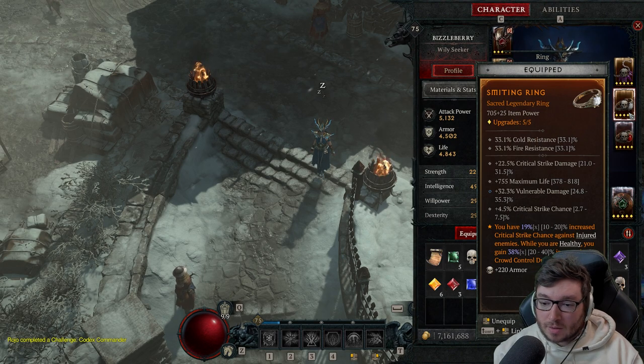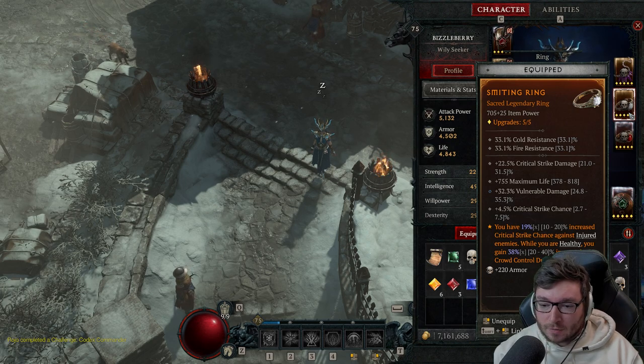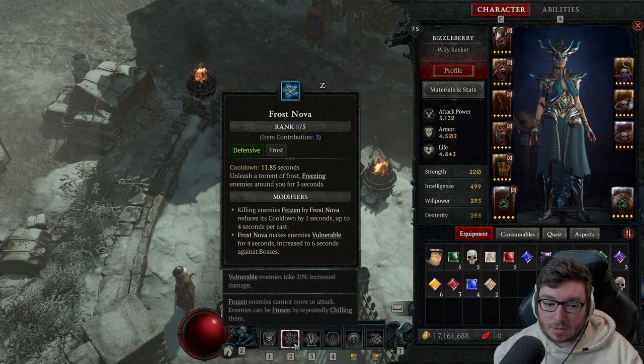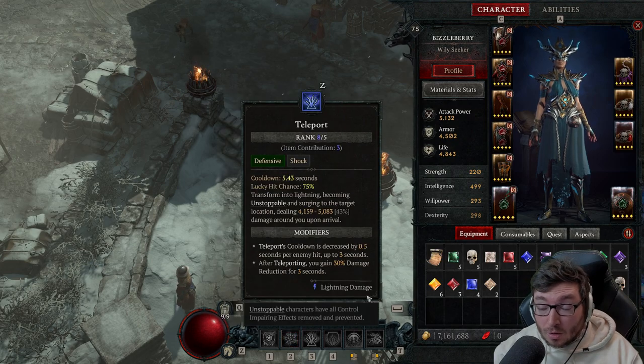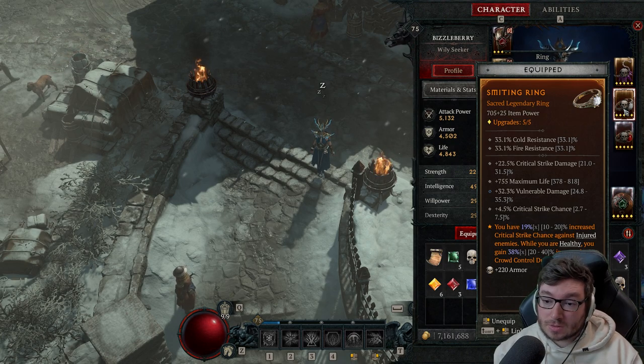In terms of the necklace, you've got plus three ranks on all defensive skills — that is very, very important to get somehow. It's pretty rare but you'll be keeping that item for a really long time. Damage reduction from close range is also super good on the neck. For rings generally: crit strike chance and crit damage. There's a lightning-specific crit damage stat which generally has a slightly higher number than base crit strike damage, so lean towards the lightning one when re-rolling. Vulnerable damage is really good from our Frost Nova.